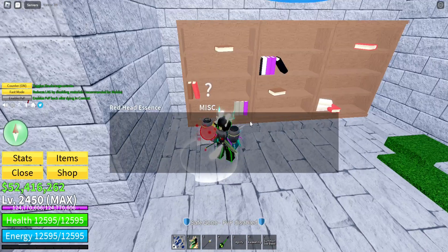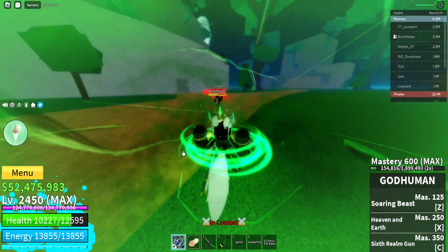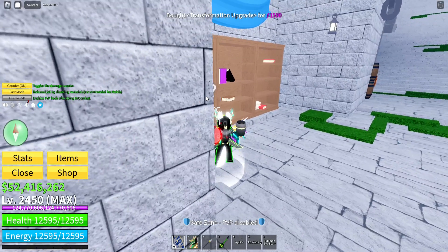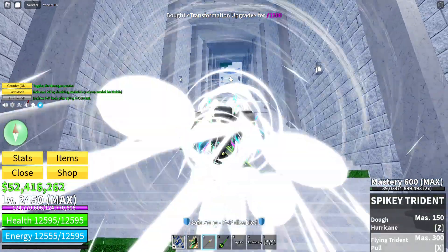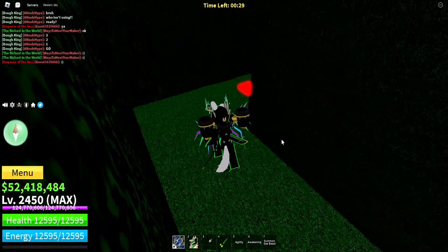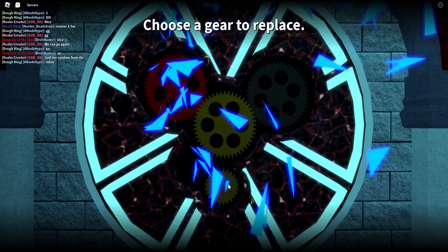After picking a gear, your transformation will have that passive. You'll have to do all of this two more times. For the next training cycle, transform and let the meter drain three more times, then talk to Redhead — this time he will charge 1500 fragments instead of 1000. Then you can do the trial again; note that the trials get progressively harder. Repeat the previous steps to unlock the next gear.